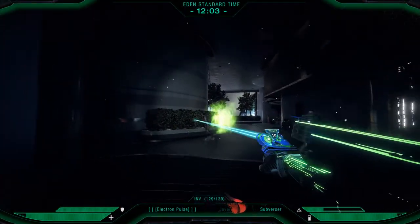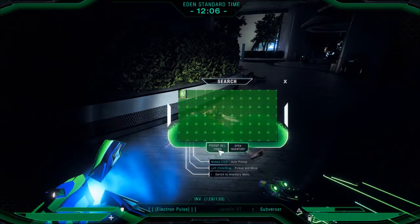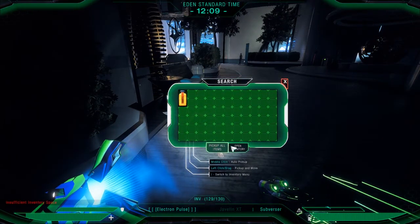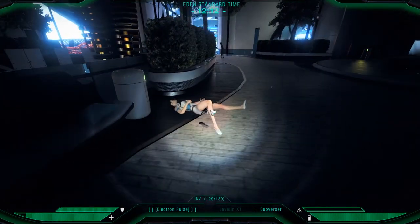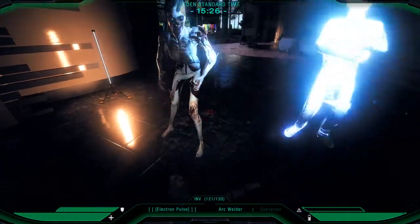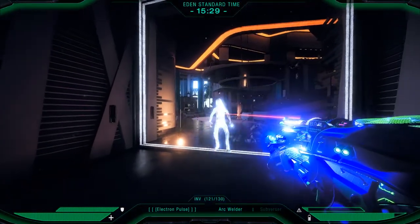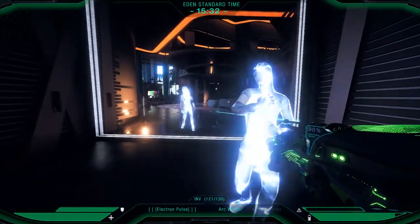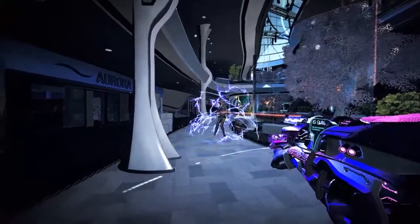Each weapon also provides a unique status effect. For the subversor it's a cloud — whether sleep, rage, or poison, it creates a cloud of toxin that affects neighboring enemies as well, not as strongly as the one directly hit, but it creates a crowd effect. For the arc welder, the status effect is stun. Anyone hit by either the primary fire or the alt-fire area effect will not only take electric damage but will be stunned — this can be really effective from a defensive point of view, giving you the ability to either run away or set up your next attack.